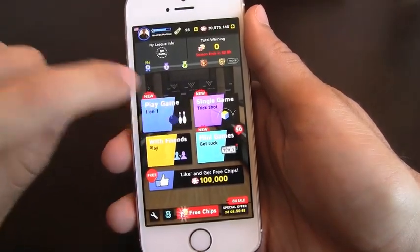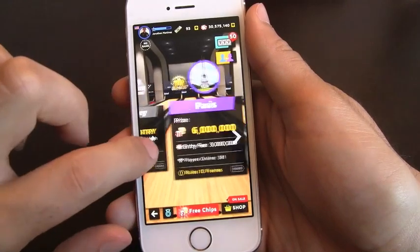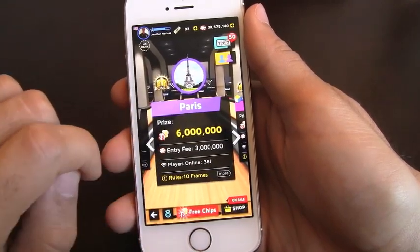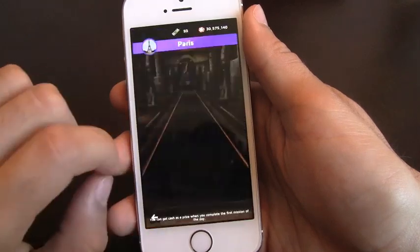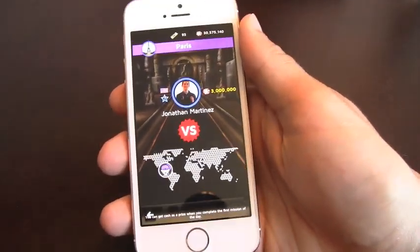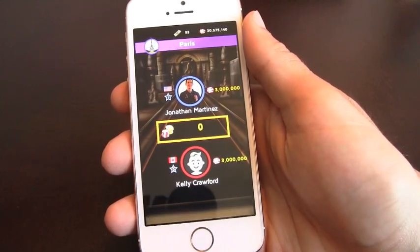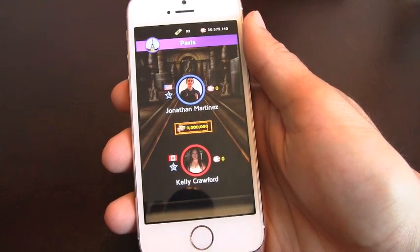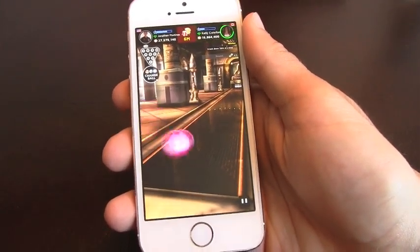So let's get right into it — play a game one on one versus someone. You'll be able to play in different bowling alleys. Let's go into Paris here; you'll see the entry fee is 3 million with a prize of 6 million if I win. It matches me up fairly quickly. It shows me their picture and who I'm playing, so I'm playing Kelly, who should be ready for this match now.